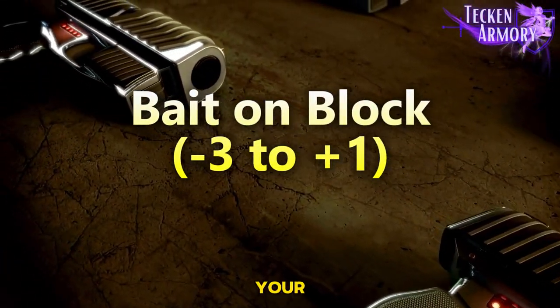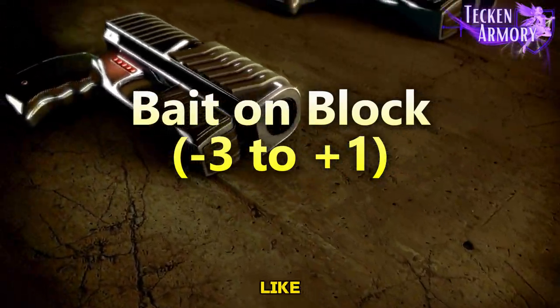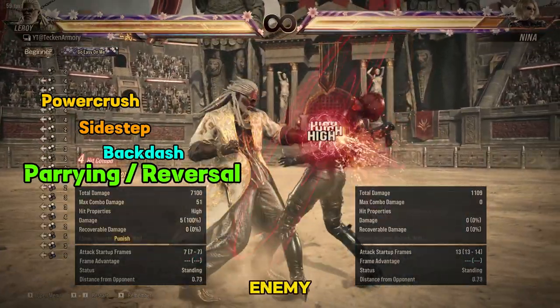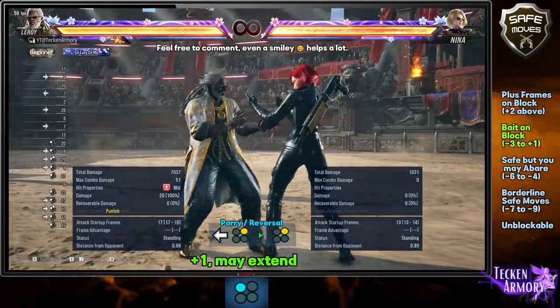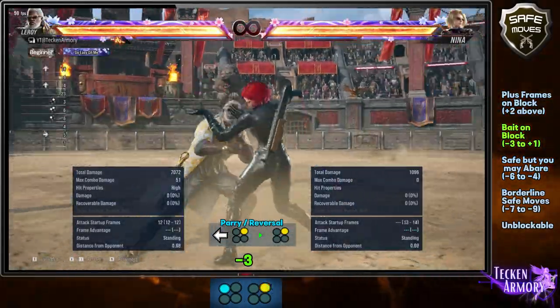Bait on block moves are your safe attacks which still give you room to do some evasive moves like power crush, sidestepping, or backdashing. We call it bait on block moves since you are baiting the enemy to retaliate.